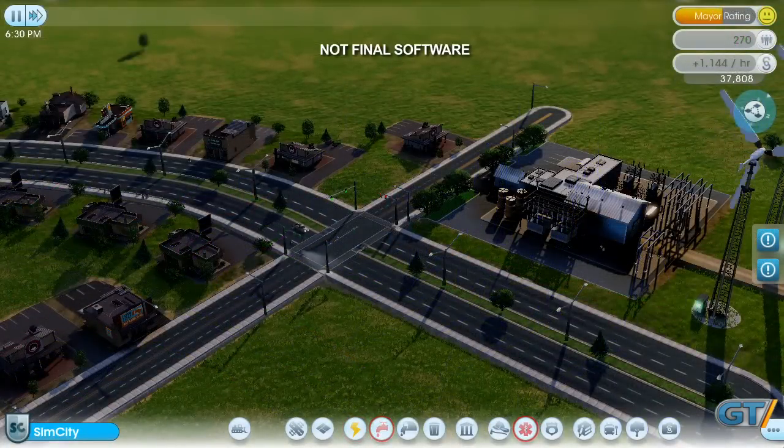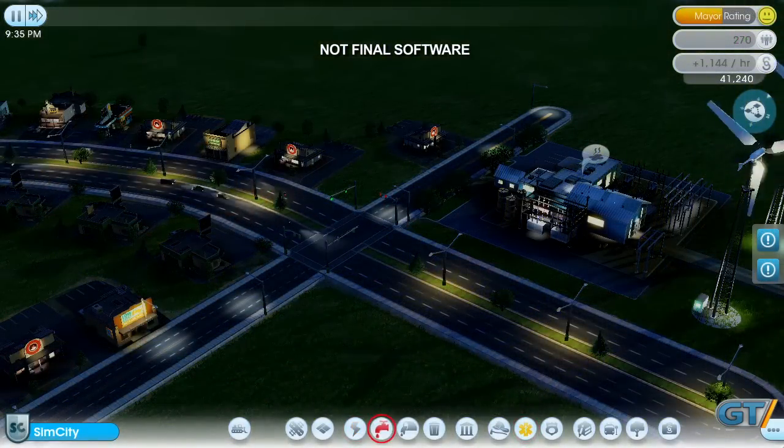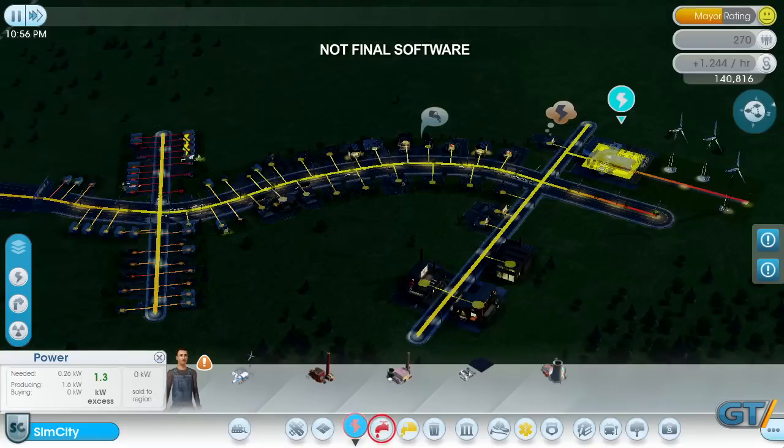As the sun goes down and the first day comes to an end, you can see the building lights coming on. By turning on the electricity data layer, you can actually see the power flowing along the roads. As the buildings receive power, the zots disappear one by one, and now my city is ready for the night.